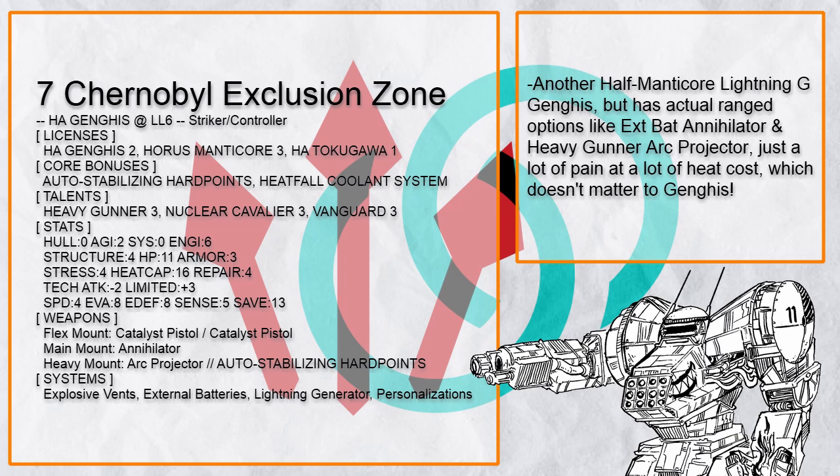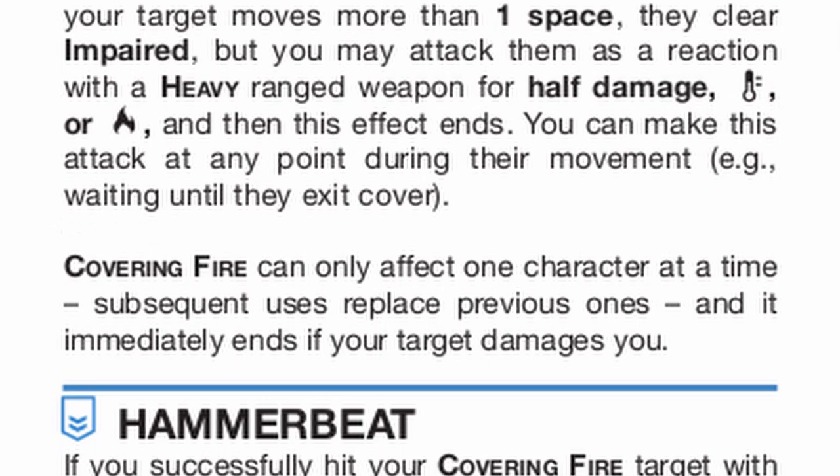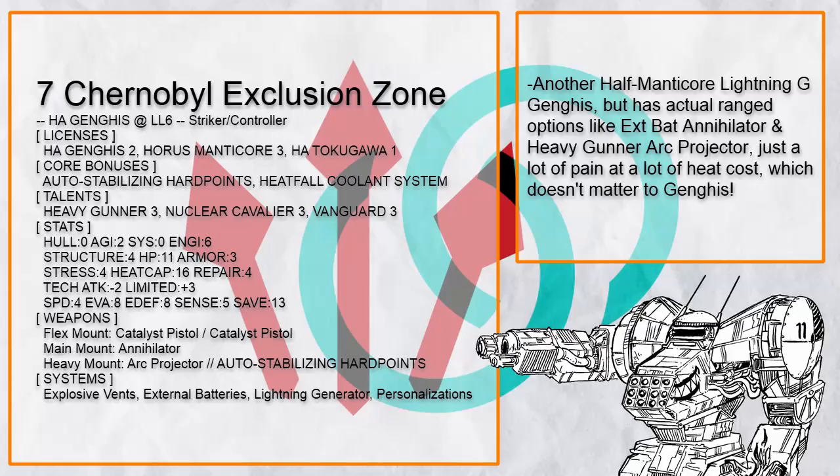Chernobyl Exclusion Zone is a half-Manticore Ganges with external batteries to extend the range of its Annihilator and Arc Projector, which with heavy gunner gets very silly and immobilizes a lot of things in its path — which just makes it easier for you to get close and murder them all.